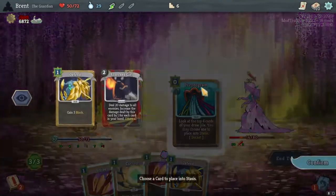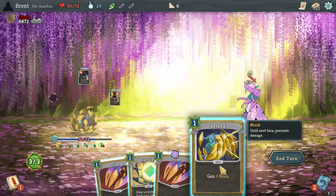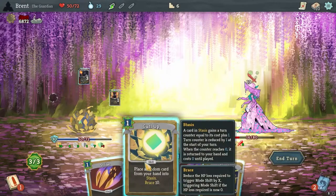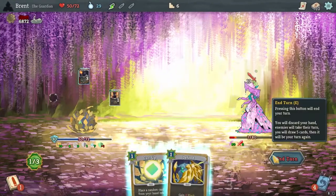Throw that up there. Curl up as 10 — oh, we have 30, why am I worried? Place a random card in stasis — not necessary. And this fight is over.